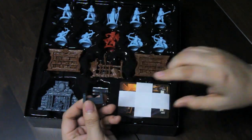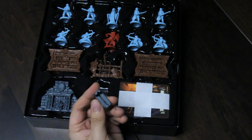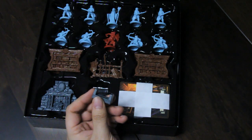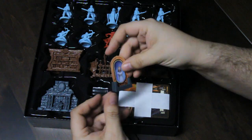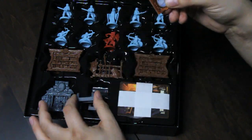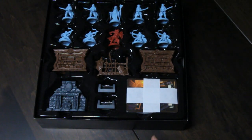Here are the little stand bits. If I take one of these, it just slides right in, and that way the mirror can stand up. So there are two of those for the two little cardboard mirrors.